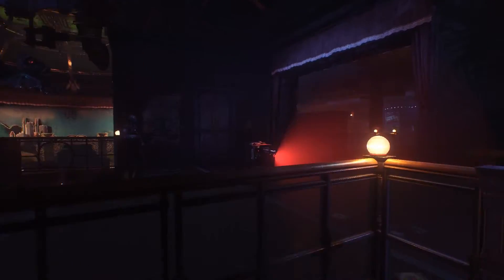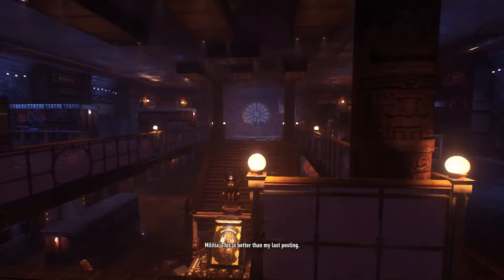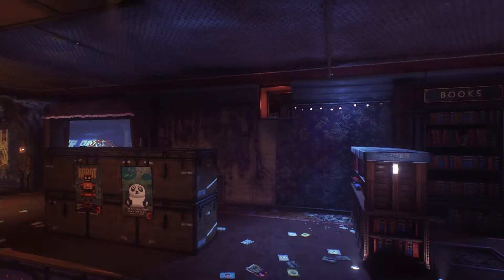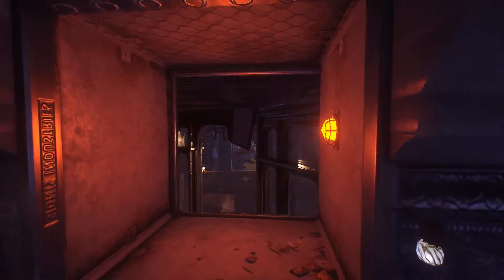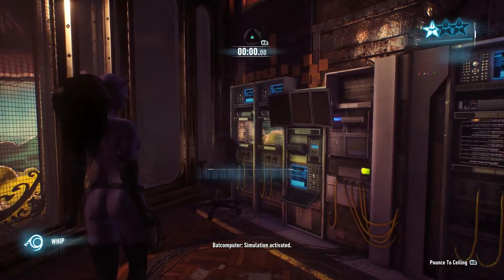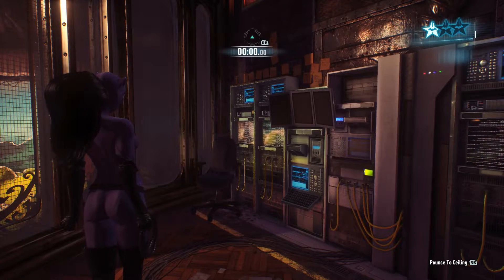Hello citizens of Gotham, I'm Incandescence. Today we're playing Batman Arkham Knight with Catwoman in her 90s catsuit on the Predator map Toy Soldiers. Our goal is to take out three enemies from the ceiling, remain unseen, and stun a thug with caltrops and take him out. Let's get started.